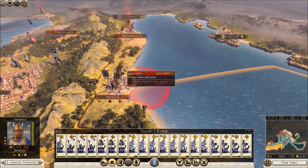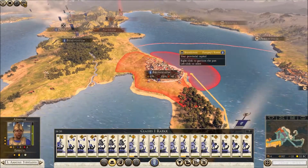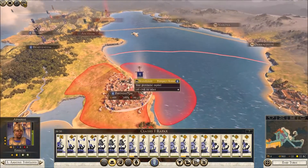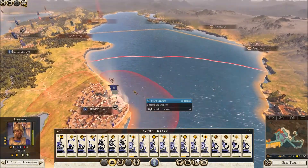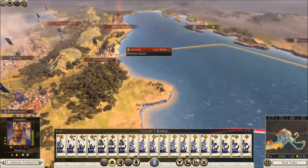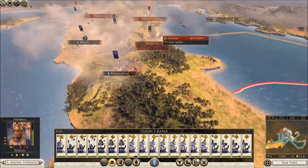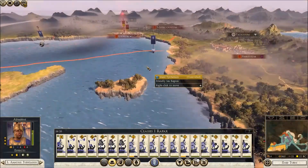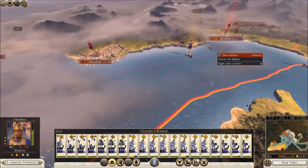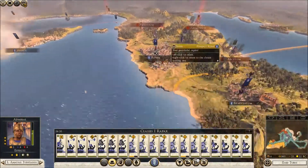Now with this fleet, I'm going to park it back in Brundisian. That gives me some public order bonus which we need, and we need to get this recuperated. Now because I've lost this territory and this one, I can use that fleet to move up the coast and retake. Octavian has a food problem by the looks of it, so he's taking attrition losses - that's great, that's the kind of thing we need to happen.